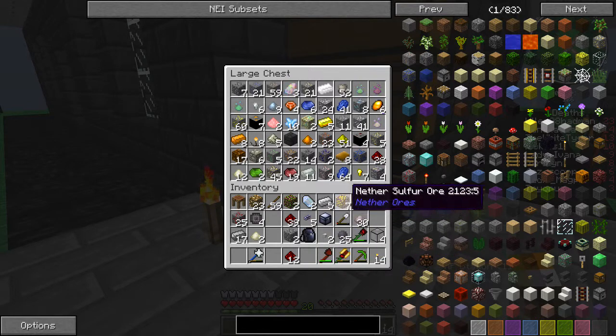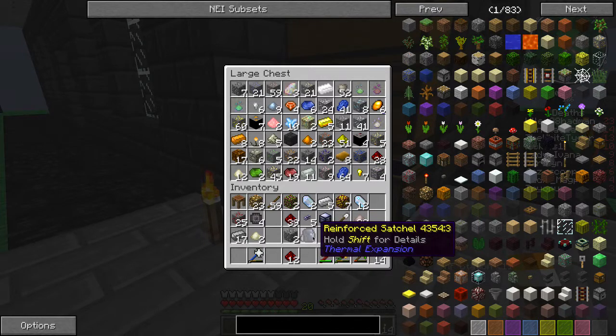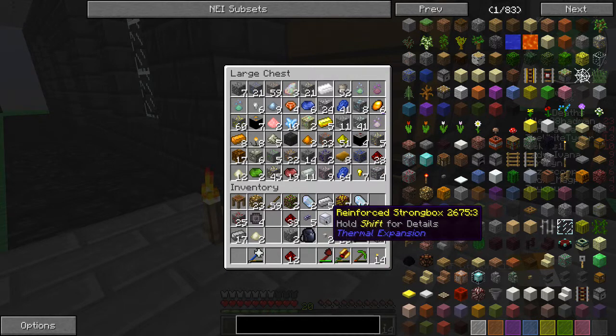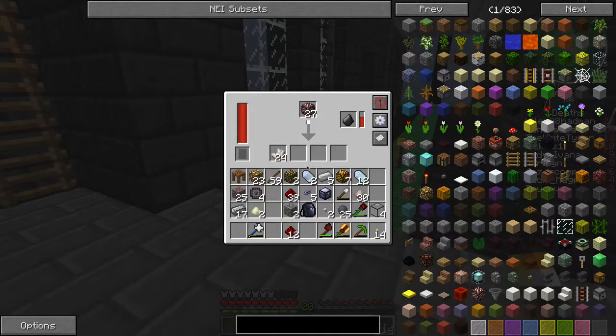What I'm using for transportation right now are a strong box and a satchel from Thermal Expansion. They're not bad - I still prefer the backpacks from the backpacks mod, but these aren't bad because they're upgradeable, just like most things from Thermal Expansion. They do have tiers - these are actually reinforced, the third of four tiers. They get a decent amount of space for what you invested.